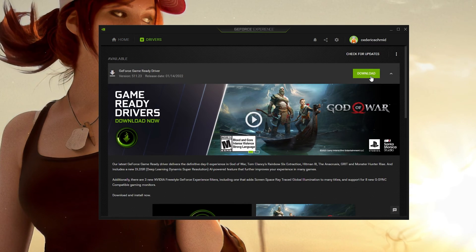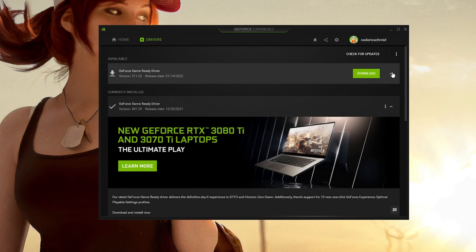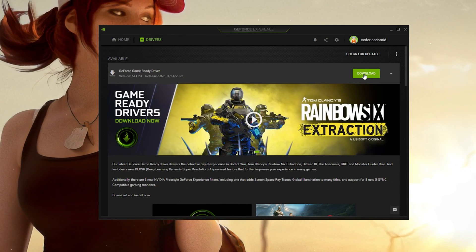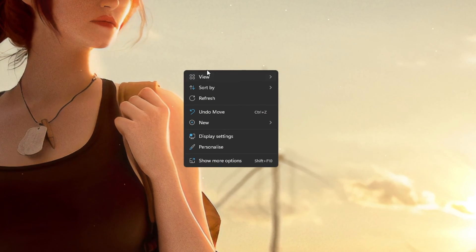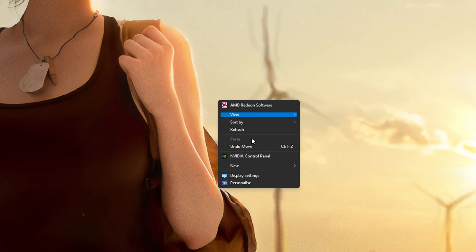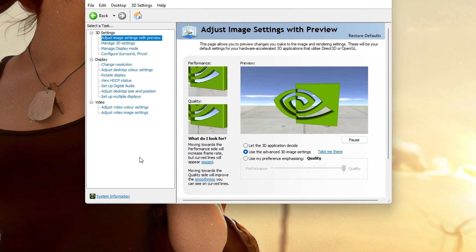In the Drivers tab, simply click on Download and the application will automatically download and install the latest driver. When the installation is done, right-click your Desktop and select NVIDIA Control Panel. On Windows 11, right-click your Desktop and select Show More Options, and then you can select the Nvidia Control Panel.